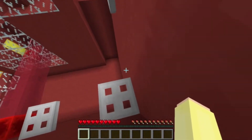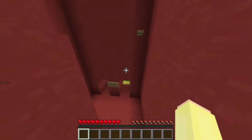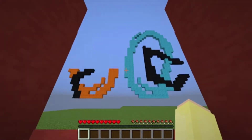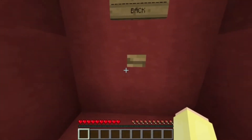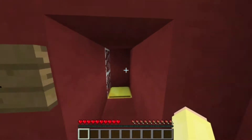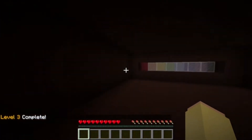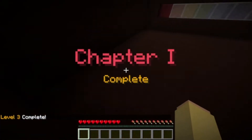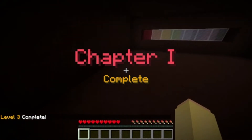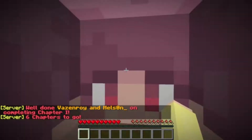1, jump. Oh okay. There we go. Oh, and what is this? Portal. Neat. Open door. When we teleported to the Pikachu, it said their pixel art is hidden all around the map, so now I don't know. Oh my god, it's a maze. Oh, now we're stuck. Well done, Vaz and Helsin, on completing chapter one. Six chapters to go.